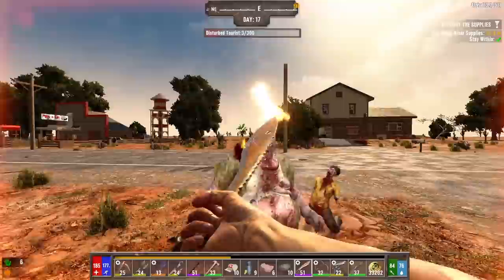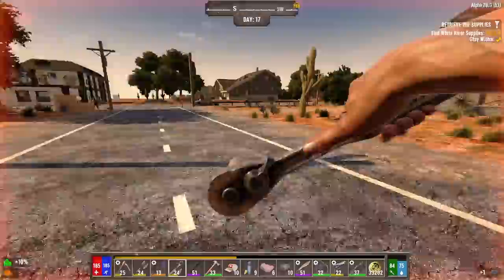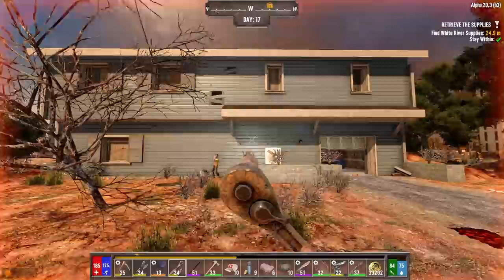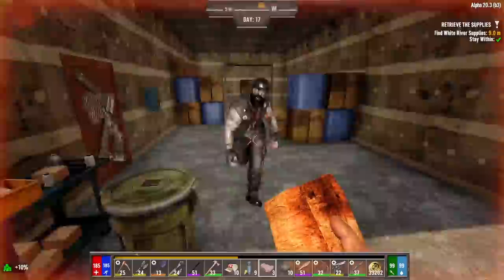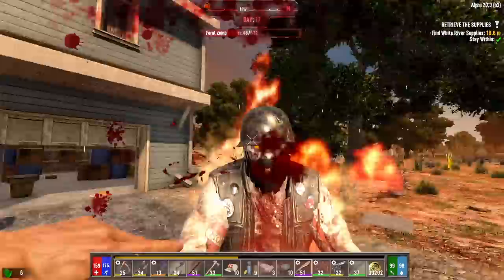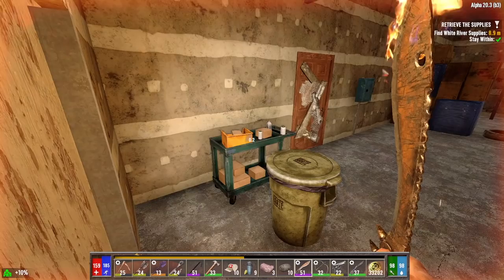Damn, big boy, at least excuse yourself, you rude son of a bitch. There we go. Got ourselves a wheel. Nice. This is a retrieve the supplies job, and it looks like the supplies are up on the second floor. So let's get to it. But let's be a little cautious too, because this is a job for Eve. Who knows? This place could be loaded up with zombies. Shit, he came running. Back the fuck up, dude. See what I mean?